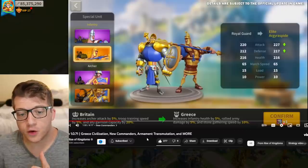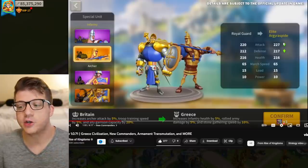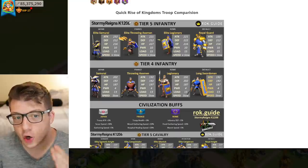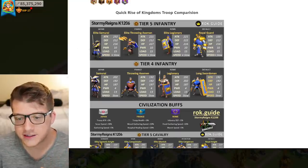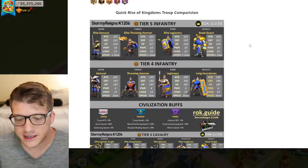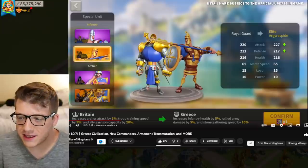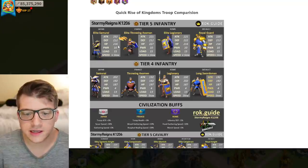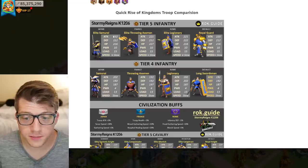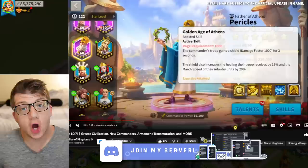We can see the stats for the tier 5 special units — looks like there's an increase in attack and defense compared to regular tier 5 infantry. Looking at rockguide.com for comparison, the elite samurai has slightly less attack but slightly more defense and the same HP. So the Greek unit looks a bit more well-rounded than the samurai, but not as tanky as the elite Throwing Axeman from the Franks.